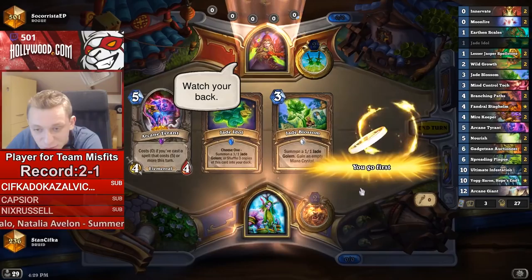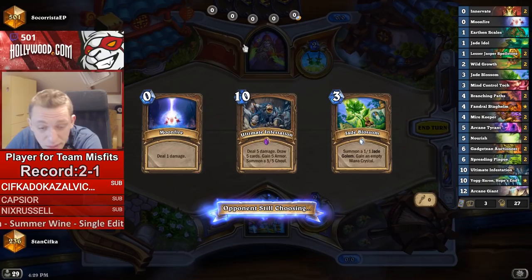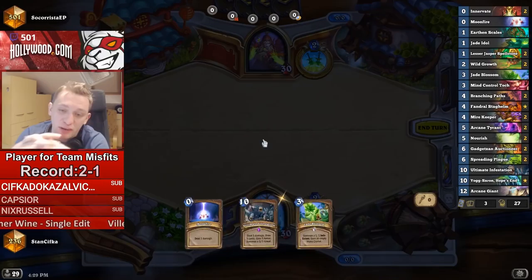Well, versus Valera, this matchup is really tricky because you need to rely on a super big swing turn. There's no point fighting back for the board right away because they have back steps, they have corridor creepers. If you are trying to trade the minions and kill them immediately, then this 3-5-5 will just hit the board.